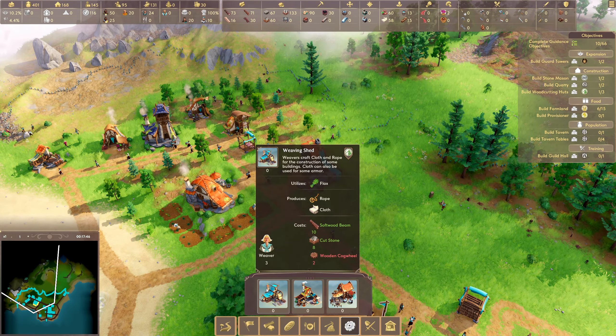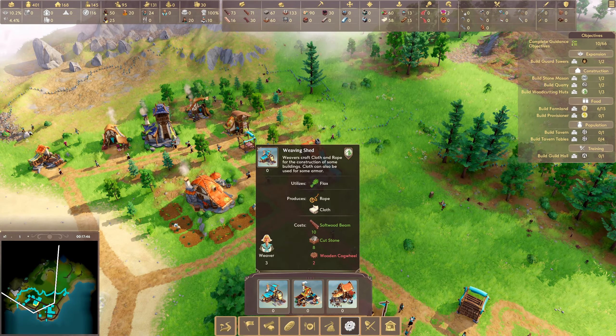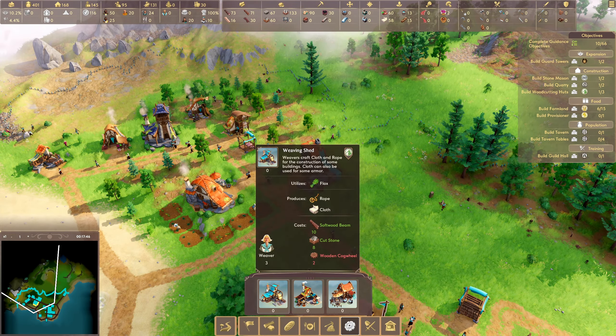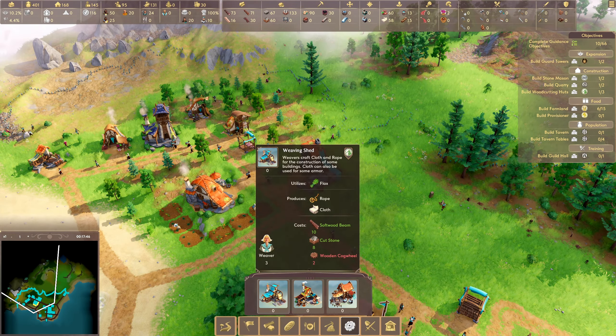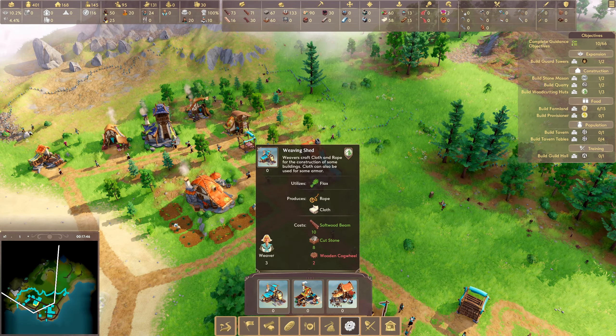People can sleep on this, I think. Build stonemasons — this is telling us how many we need. Build a second stonemason. Build a quarry. Build woodcutting huts. Build farmland — we've only got six of 15. Now it makes sense to me, sort of. Copper was discovered — can you tell me where? Let's have a look at mining. Copper's over there, which we can't get to. We can put a coal hut up here — the question is, can we get a road up here?